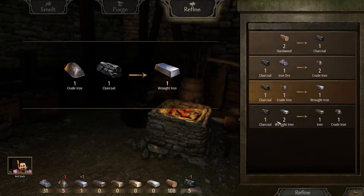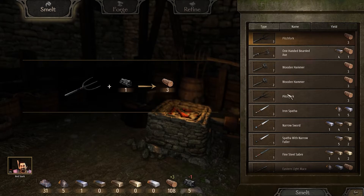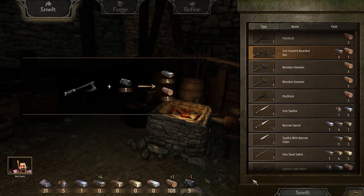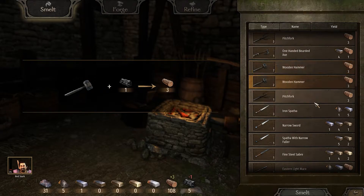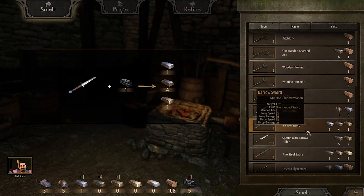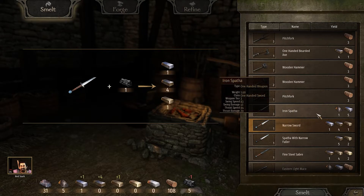This is also the point where you're going to start regretting trading away your iron ore, hardwood, and looted weapons taken from battles, as these are all very important components. Hardwood seems to be the lifeblood of smelting in the smithy — you use hardwood to create charcoal, charcoal is then used to break down weapons, and from breaking down weapons you gain more hardwood, iron, or other materials, which you then use to create the actual weapons.